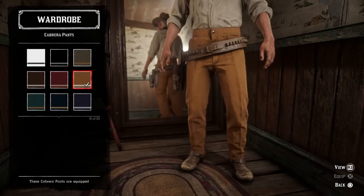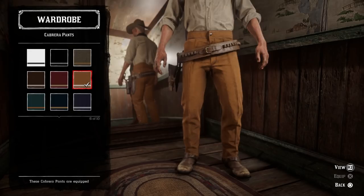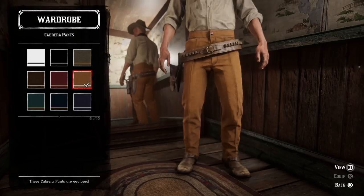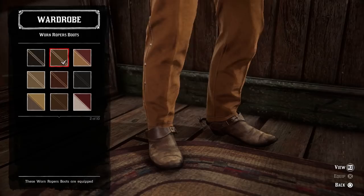For the pants, I went with this light brownish-tan, almost yellowish variant of the Cabrera pants. In the movie his are slightly more subdued — just a little darker brown, but not as dark as a lot of the other pants options in the game. His are like a real dark khaki or dark beige color, not actually brown. I thought it was better to err on the side of these since they're a bit lighter, and they also match the style with the waistline and the way they're cut.